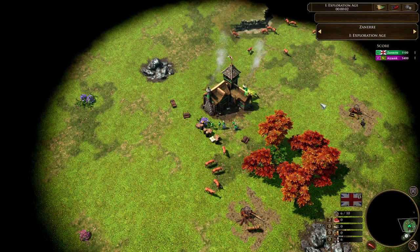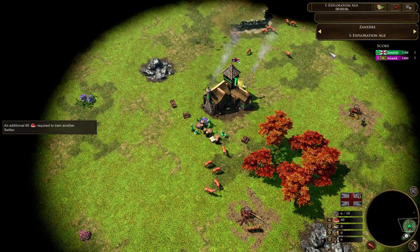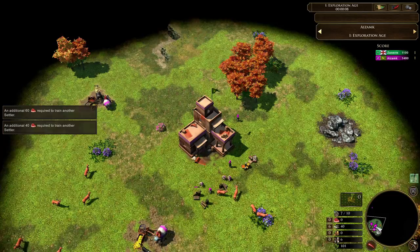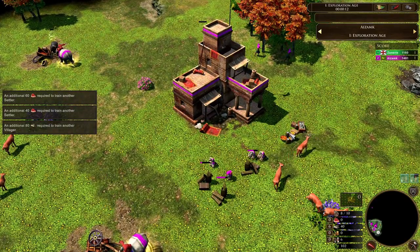G'day fellas. Welcome to a casted game between Zanir playing on the Brits spawning in the east of the map and his opponent — you know him, you love him — Azamk playing on the Indians in the west of the map.